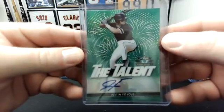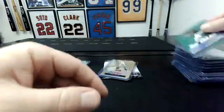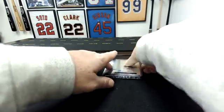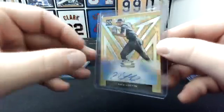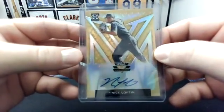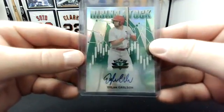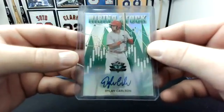A green Justin Foscue — that's to 99. A gold to 10, Nick Lofton — oh sorry, that's to 10, my bad. Here's a nice card — rising stock Dylan Carlson — this is even the photo I used. That one's to 99.